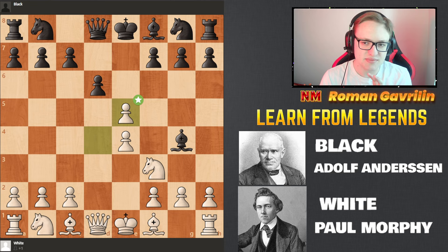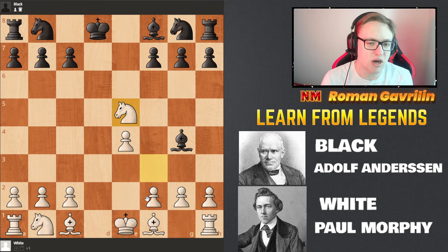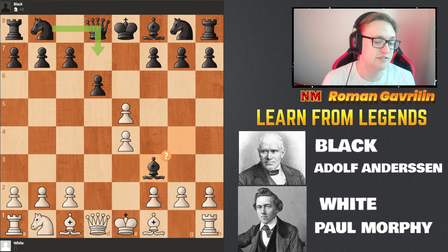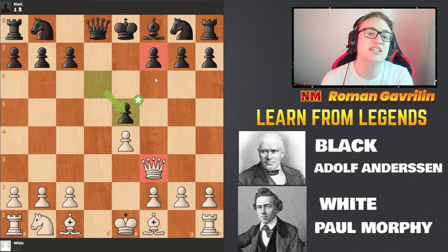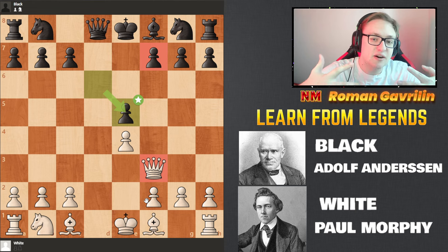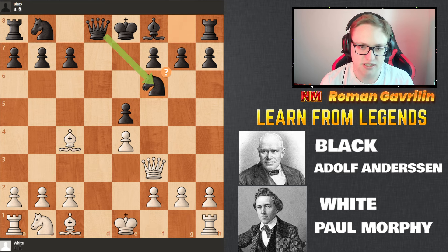So dxe5 is played. Now the point is that after dxe5 there is Qd8, Nxd8, and Nxd5, and White is up a pawn. Adolf plays Bxf3, and this is a very well-known game — I was doing a speedrun at some point and faced Bg4 and won in the same manner. So now after dxd5 the material is equal, but the queen is very active. F7 is the weakest square on the board in the starting position — F7 and F2 — and because White moves first, they can attack F7 faster and have an advantage. So Bc4, Nf6.